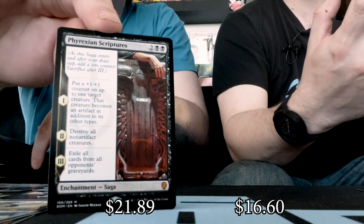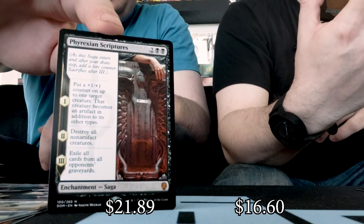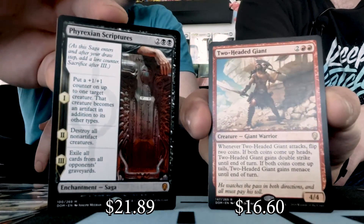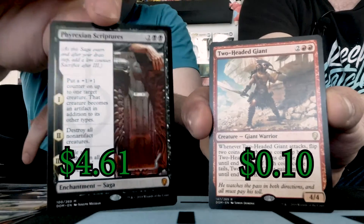Last pack. Moving through the commons into the uncommons — is there another Damping Sphere? Nope. What did you get for the sweet rare? Phyrexian Scripture — a Mythic Saga. I have myself a Two-Headed Giant. Very cool.